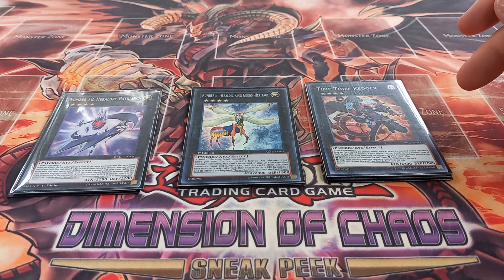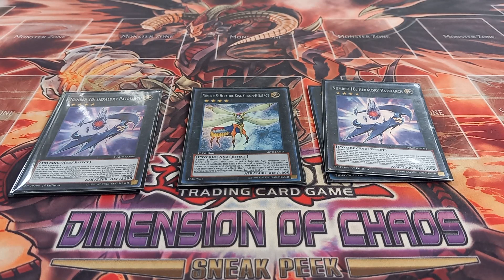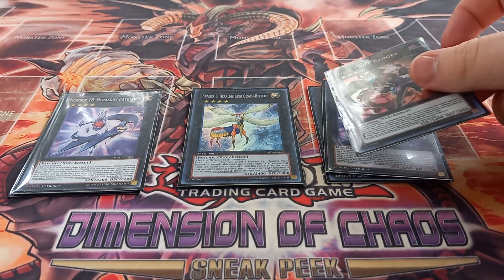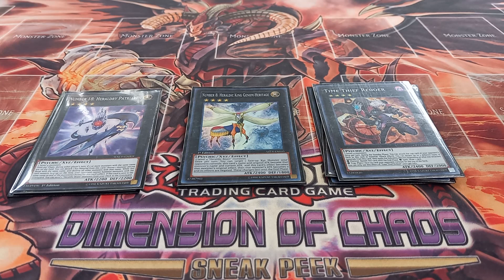Then I play one copy of Time Thief Redoer. During the standby phase as a quick effect, you can activate its effect to attach the top card of your opponent's deck as material. You can also detach up to three different types of materials to activate effects depending on what was detached: detach a monster to banish it until the end phase, detach a spell to draw a card, or detach a trap to place one face-up card your opponent controls on top of their deck. You can only use the detach effect once per turn, but the annoying thing is if you have multiple Redoers you can just keep taking the top card of your opponent's deck each standby phase.